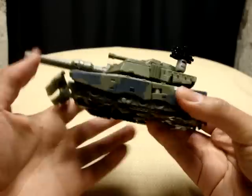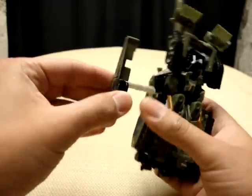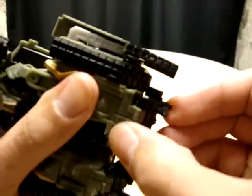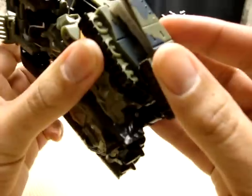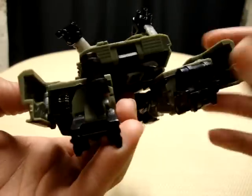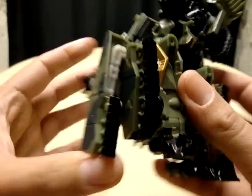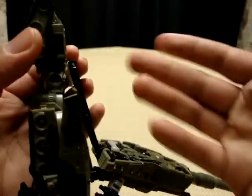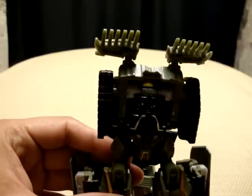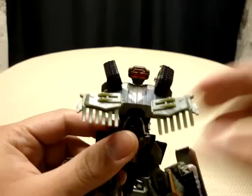Alright, let's get down to the transformation. First thing you want to do is take these side panels here and just bring them down. Spread the legs. You want to take his little foot and just flip it forward, like so. These little gas cans, or whatever they are, you just want to rotate them up and that's going to become the heel spur. Do the same thing on the other side. Little automorph feature here — when you pull this down, his head's going to come up, and so are these little pieces of the tank treads. It all just comes up like magic.